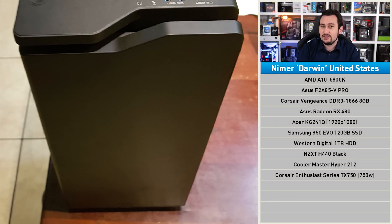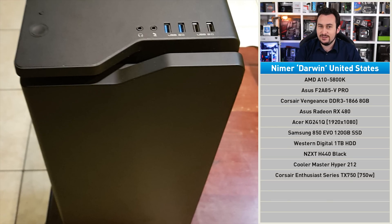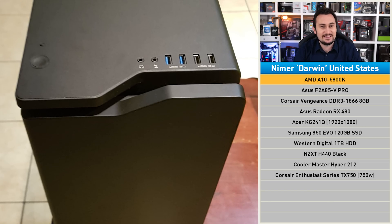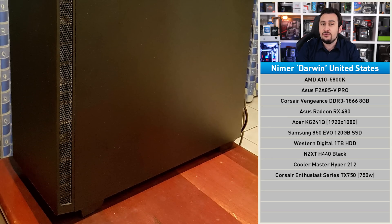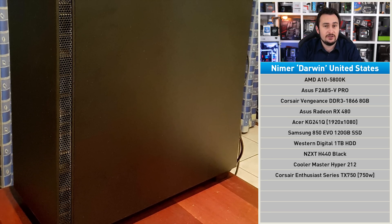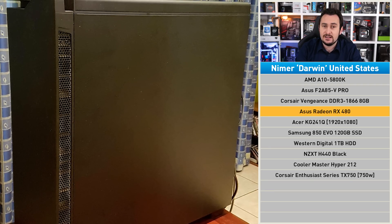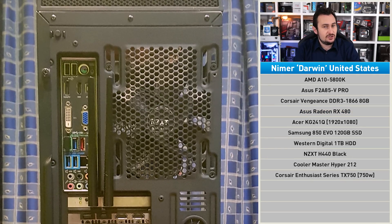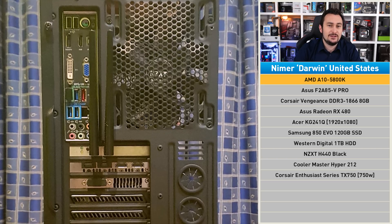Nima built Darwin back in 2012, and since then, the build has continued to evolve, hence the name. The APU was picked for the reason anyone picks an APU — it was cheap and it packed a decent GPU. Before too long, the integrated graphics was replaced with a free Radeon HD 7700 picked up from a friend, but has recently been swapped out for an RX 480. In terms of GPU performance, the system is actually quite good. The issue, of course, is that Trinity-based A10 5800K APU.